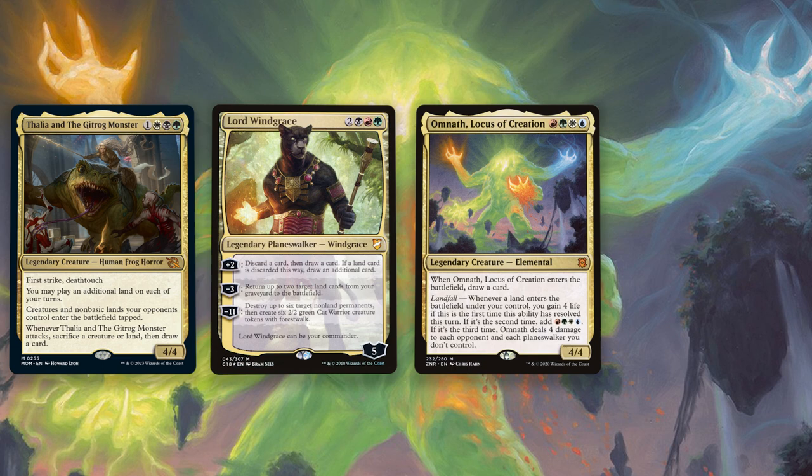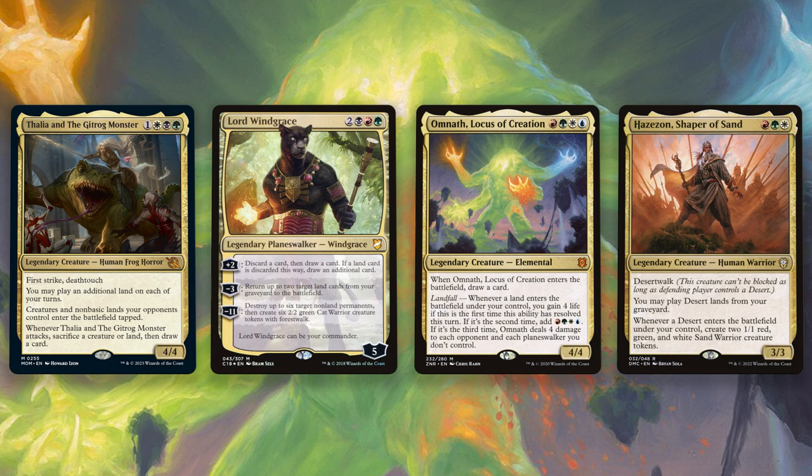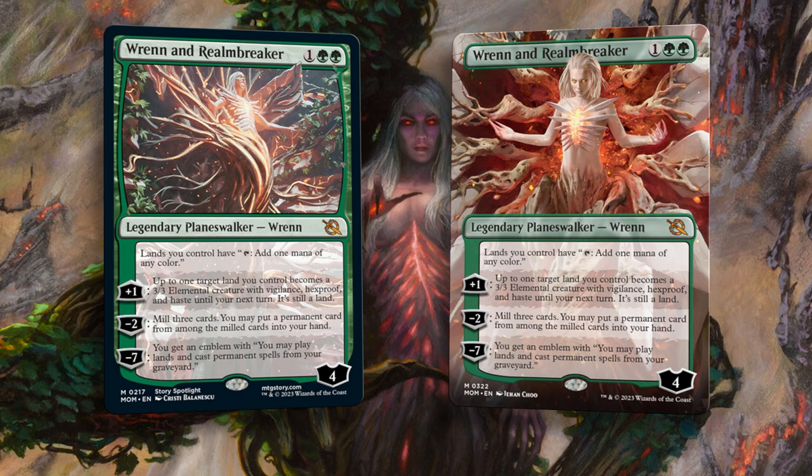It goes right into Thalion, the Gitrog Monster, Lord Windgrace, Omnath Locus of Creation — why not? — Hazezon Shaper of Sands. I'll be here all day just rattling off lands commanders, but we all know Ren and Realm Breaker will be in that format forever.